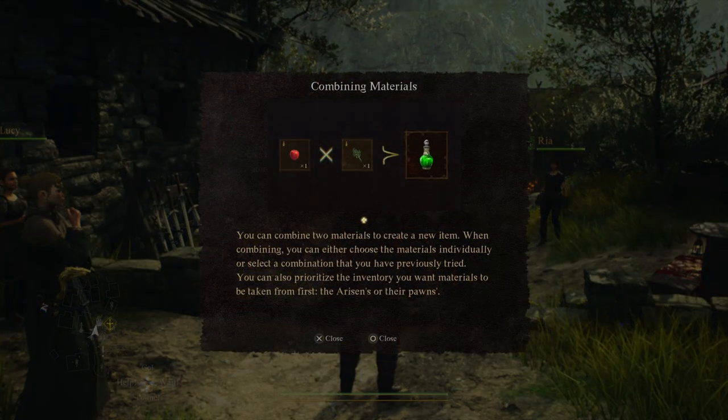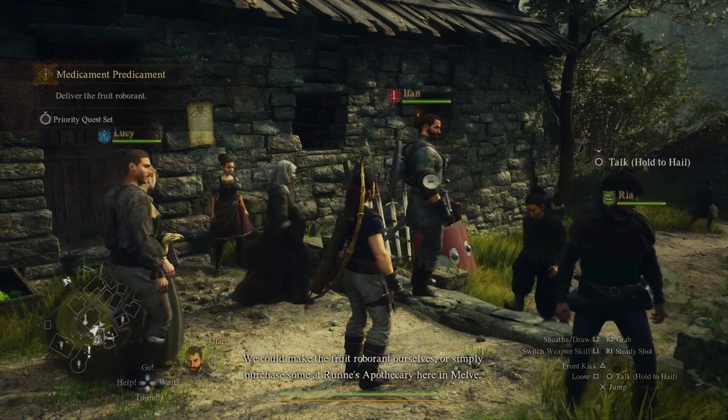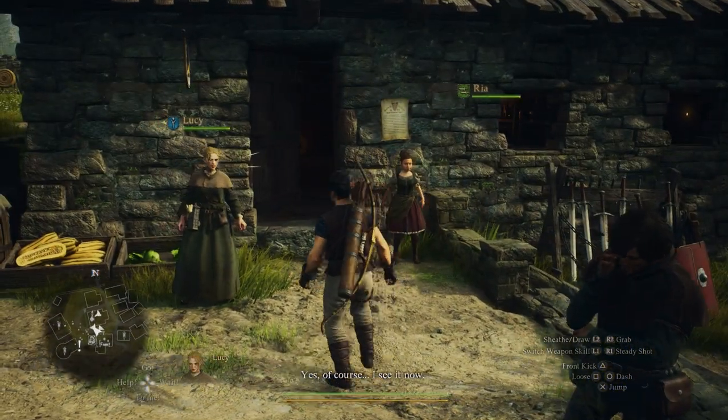You can combine two materials to create a new item. When combining, you can either choose the materials individually or select a combination you've previously tried. You can also prioritize the inventory you want materials to be taken from first — their arisen's or their pawns. We could make the fruit roberant ourselves or simply purchase some at Rune's Apothecary here in Melve. Yes, of course, I see it now.